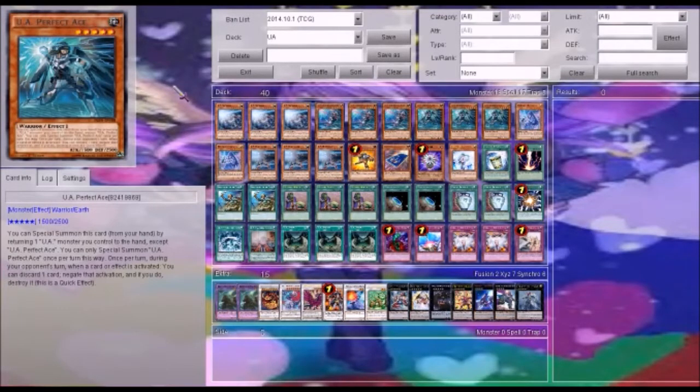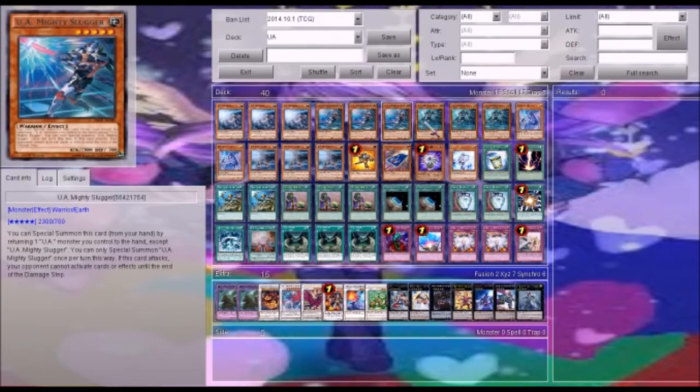Hello guys, and we are here today with a new deck profile. This is going to be a different deck profile. This is not a really meta deck, but it is still a very good deck. This is the new UA deck. This deck is in Duel Thirlands and Next Challenges. There are some new cards that came in Next Challenges that make this deck very, very good, and overall it's actually very powerful.